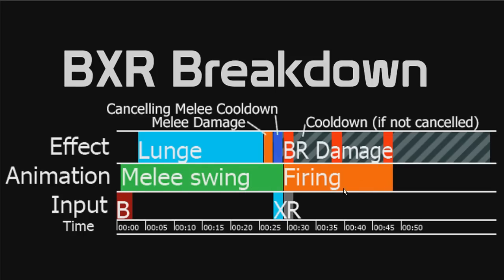Animation: we've got melee swing and then fire. The effect is what we're after — so when you press B, you start lunging, then you do the melee damage. When you press X, you cancel the cooldown that usually happens in the melee. Usually you'd go lunge, your melee would connect, and then your gun would reset, which takes a bit of time. What we're going to do is cut that off with the X, so canceling melee cooldown — that's the effect that happens — and you want to hit R straight after that.